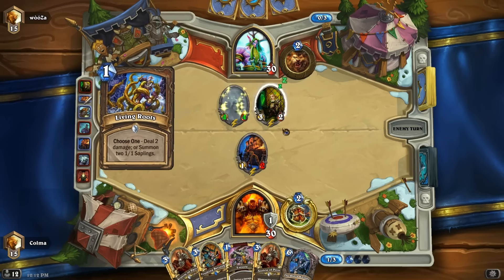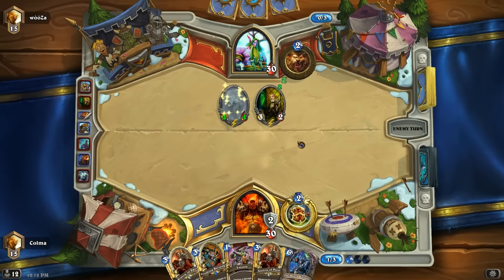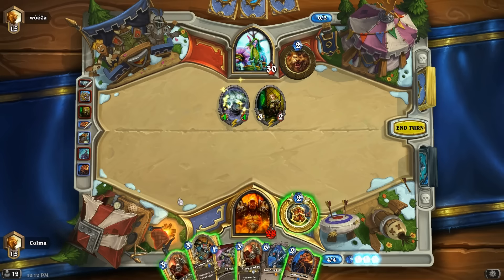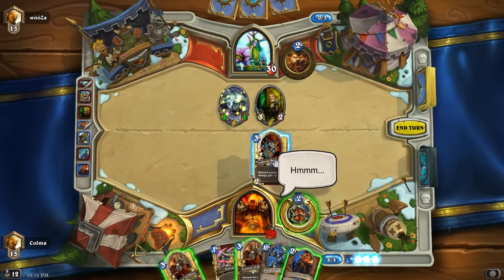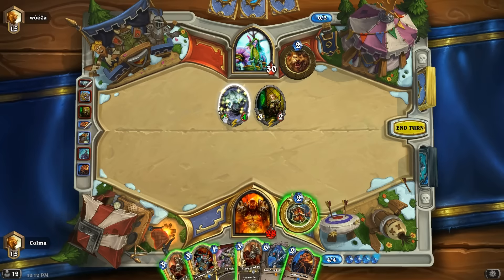Because then we could just run that into that and execute it. That is really scary. What I want now is a Death's Bite — I think that's our best bet. Did not get that. We basically need to do one damage to this shade. We need to execute next turn if possible. We don't have a weapon. We don't have a Taskmaster. Not good.